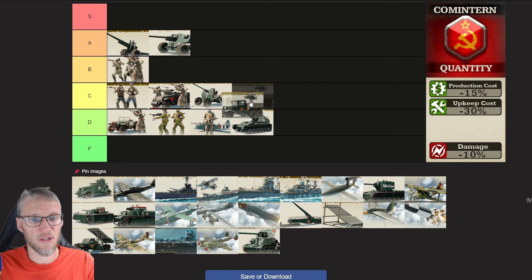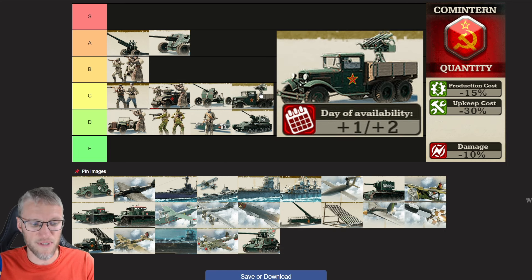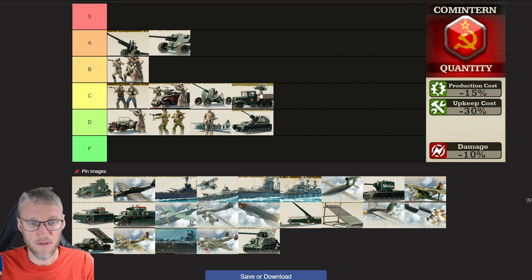The Cometaran SP Anti-Air doesn't get any bonuses, and they even get a nerf — their upgrades are 1-2 days later available. Hence why I rank them C. They are a solid choice but have some downsides, which is quite the understatement.